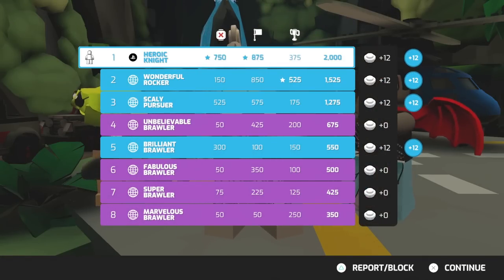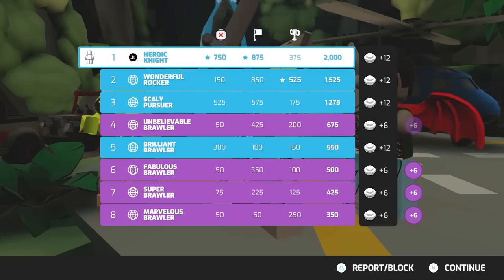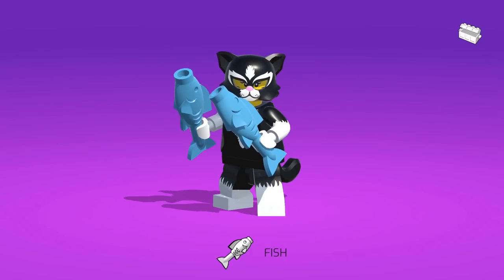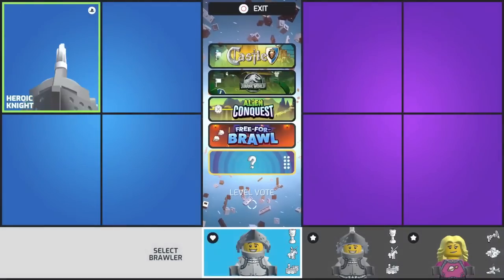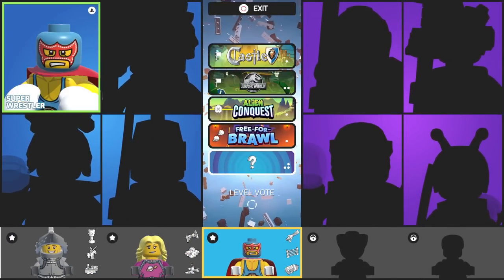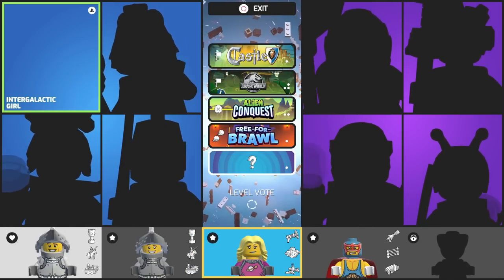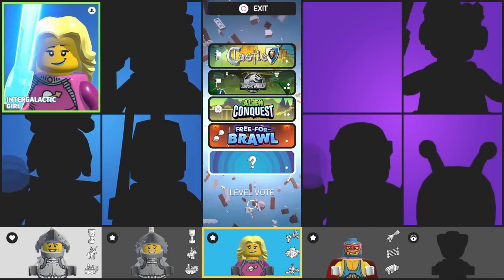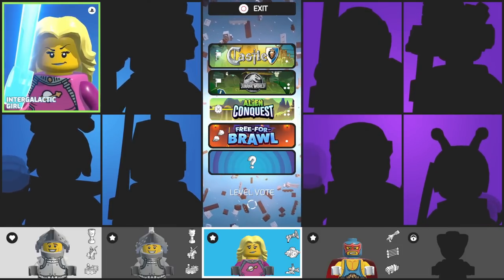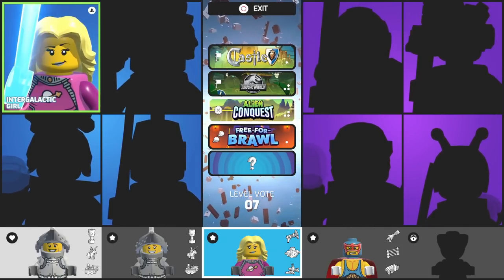So we get lots of different rewards, which I guess are just going to be used to get more characters - just like we get the fish. And do we unlock the cat with that? I think so. Hmm, maybe not though. So we'll try a different brawler this time. Let's try the Intergalactic Girl with her glowing sword, and Alien Conquest sounds like fun, I'm going to vote for that one. And we'll see how we do.